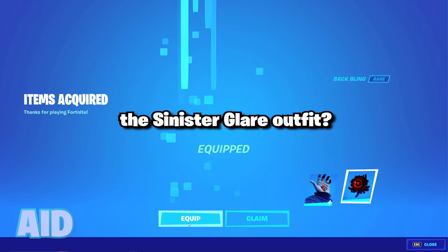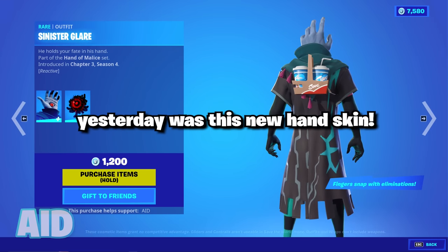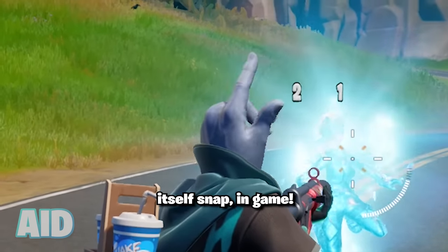Is there any way to break the sinister glare outfit? Just releasing in the item shop yesterday was this new hand skin, which, if you get an elimination with, actually has the hand itself snap in-game.